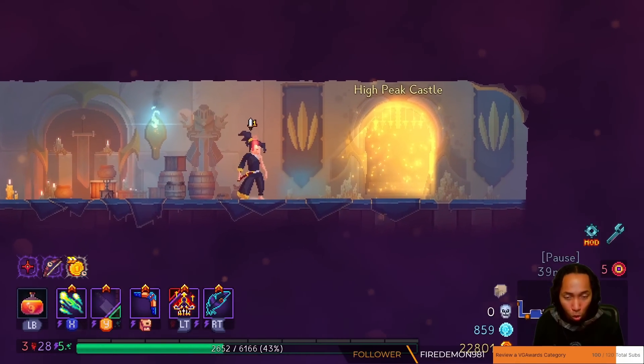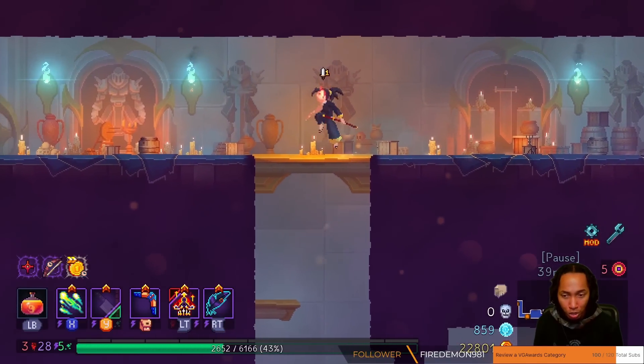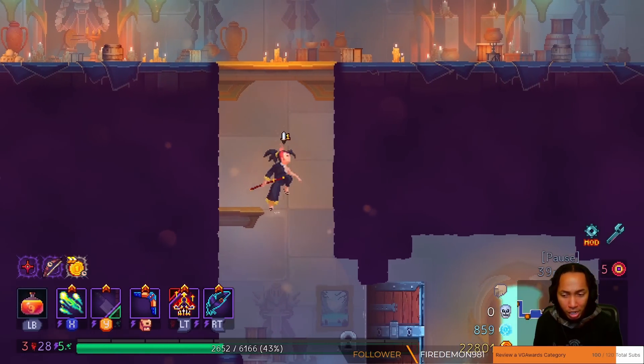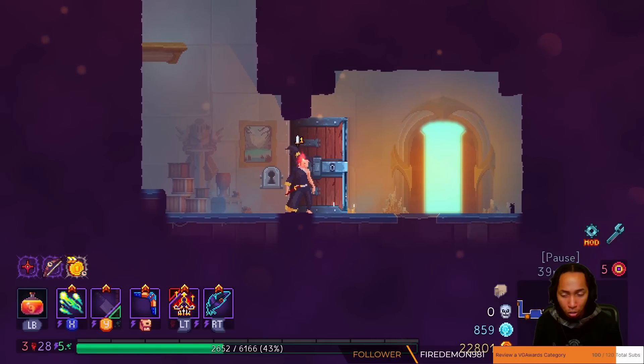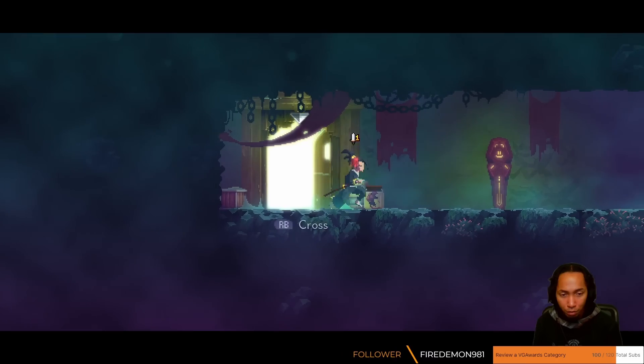If you don't get it before you get out of Prison Quarters, just restart. I think High Peak is a little too tanky. If I go here, I have to fight Servants, which is probably okay — famous last words.